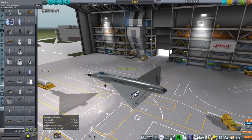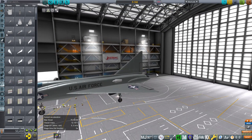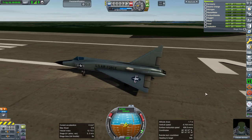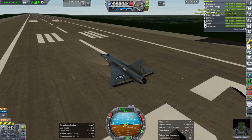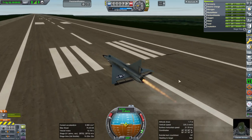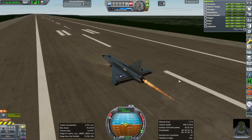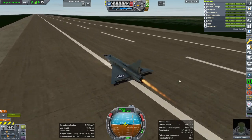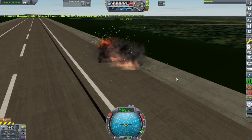This one is peculiar because it doesn't have a horizontal stabilizer. Also, the rudder is very small compared to the vertical stabilizer. It only has one J-57 engine, and as a result it cannot go as fast as the F-101. I'm pulling up and it's not rotating — we're at 100 knots and I'm having trouble keeping it steady.